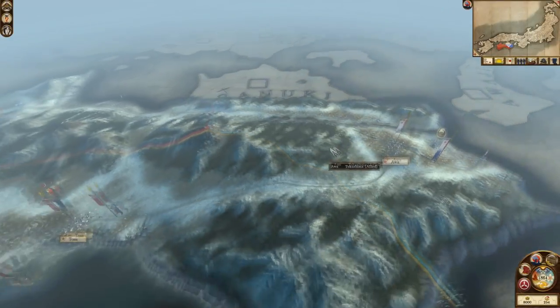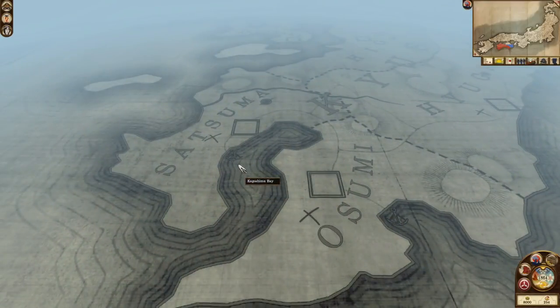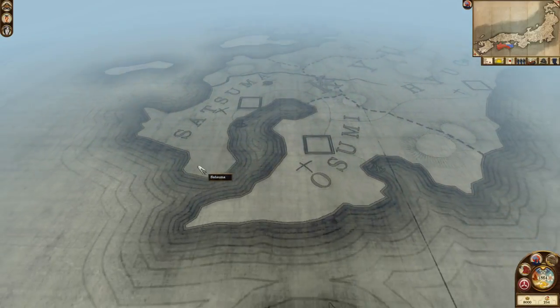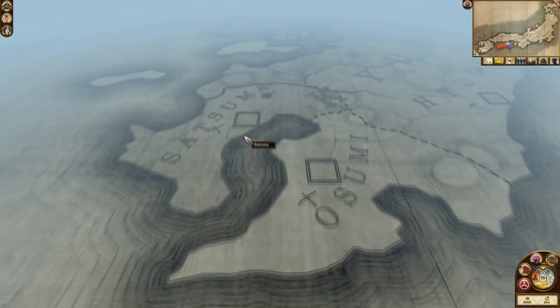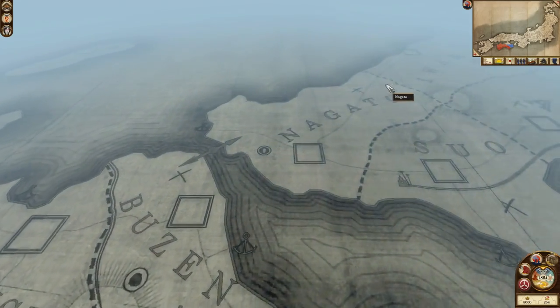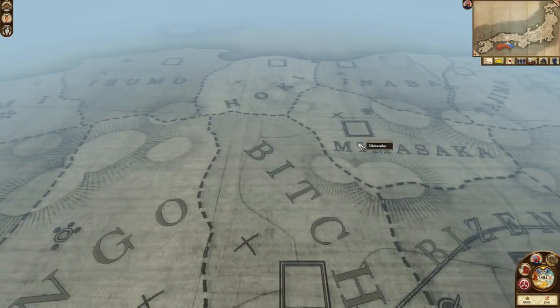When you're done on Shikoku, I would recommend going for Kyushu, and specifically the bottom part of it. Satsuma is a blacksmith that you will certainly want sooner rather than later. You could make a small detour for the Tanekashima on Tanekashima Island since they're a vassal to the Satsuma, but that's up to you. From there, work your way north through Kyushu Island and then start working on mainland Japan - this is of course only recommended if you don't care about taking out some of the imperial clans.